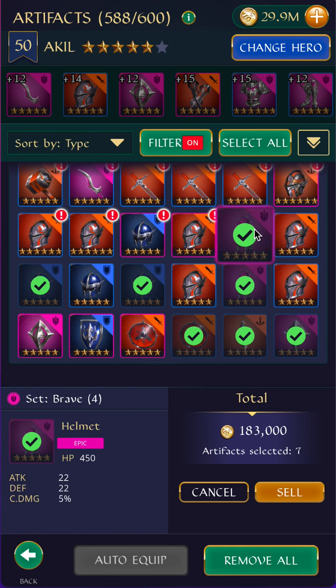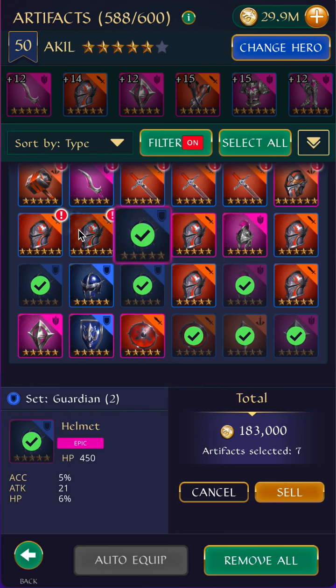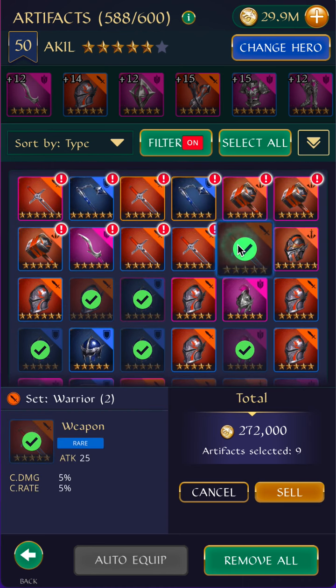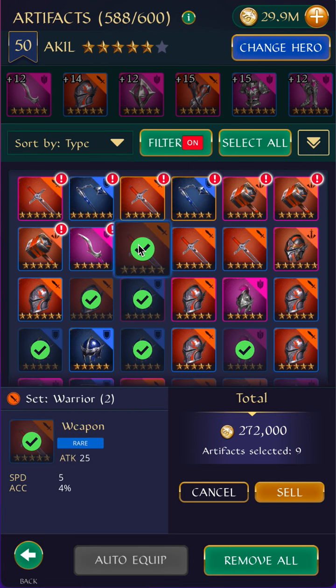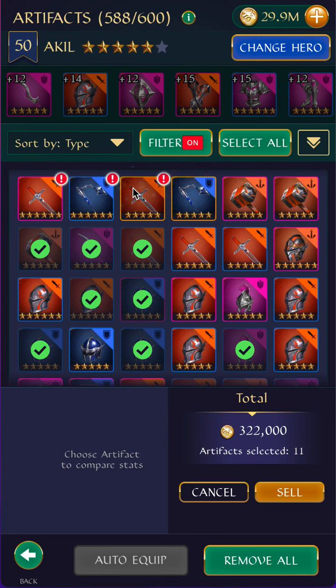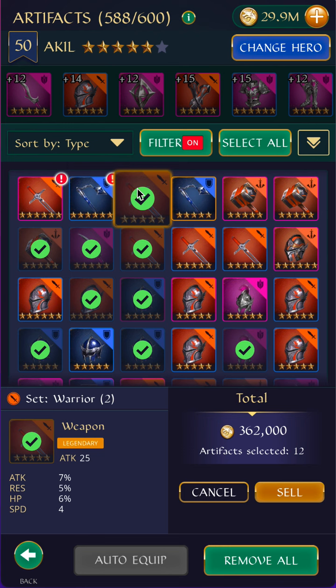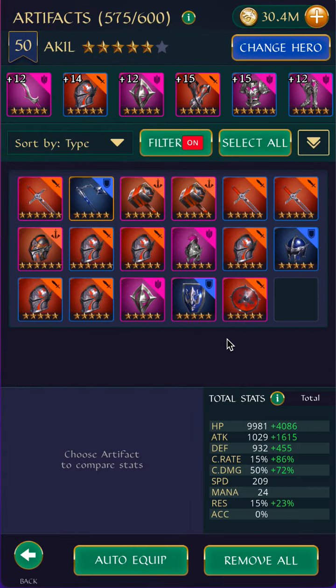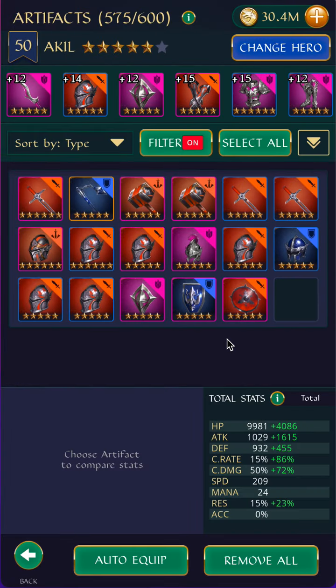This is a bit meh, but we can keep it for now. I wish they had a filter for 'does not include' — I think that would be very useful. I know that doing it like this I probably lose some good speed pieces, but I like using sets and it's worked for me. I always feel like even if I sell something, I'll get something even better later — just freeing up space in my inventory for things I really like.